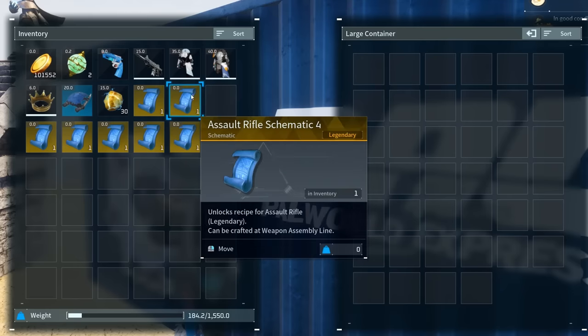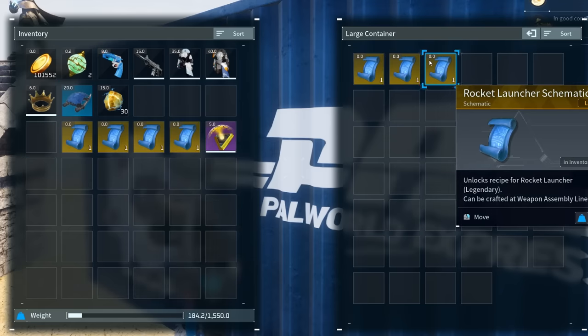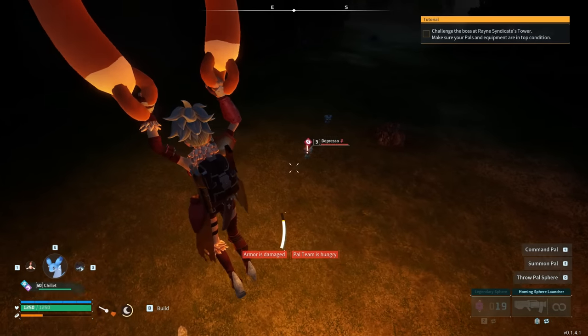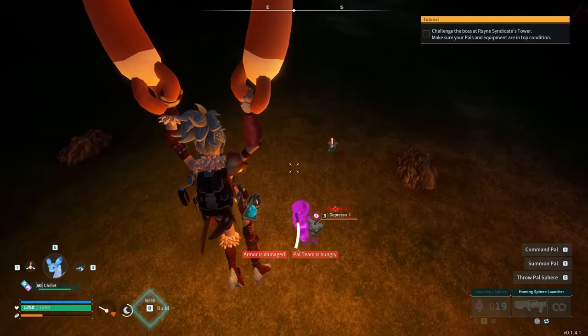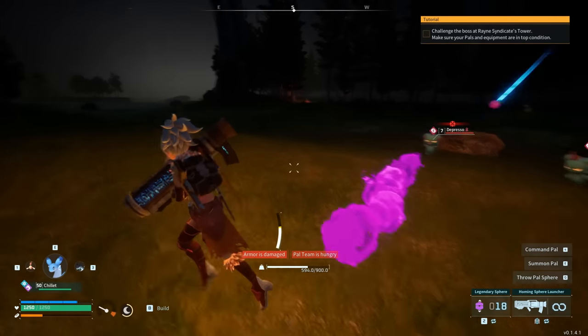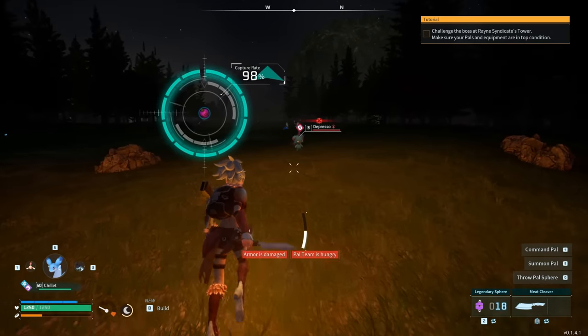Hey, what's up everyone. Today I'm going to show you an infinite butcher glitch which will allow you to grab a bunch of materials as well as a chance at acquiring legendary schematics. On top of that, I'm also going to be showing you how to defeat any boss using a new glitch. We are going to be going over five brand new glitches in today's video. If you're not subscribed yet, do that now.